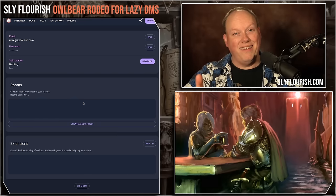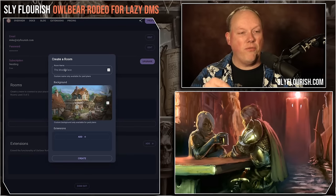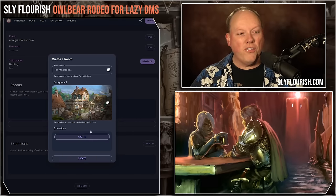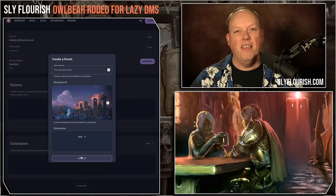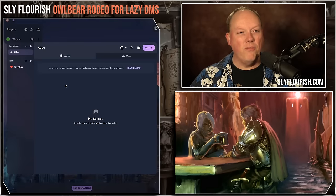We don't have any room yet, so we're creating one. A room is like a table — imagine it being your game, whatever campaign you're going to run. You click create a new one. With the free tier you can't change the room name. There are also extensions, but we'll add those later. You can randomize the background image to fit the style of your game. Hit create, and now you've got a room. This one is apparently called 'the model face' — the default name.